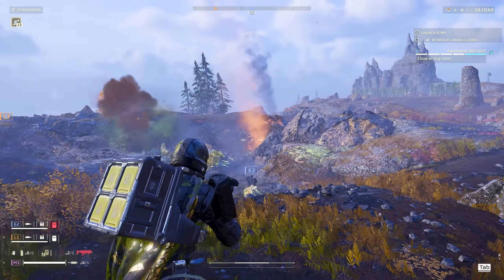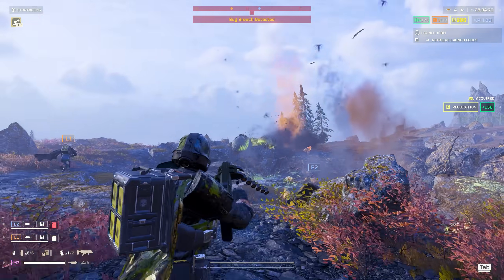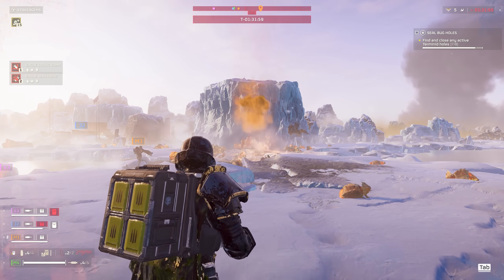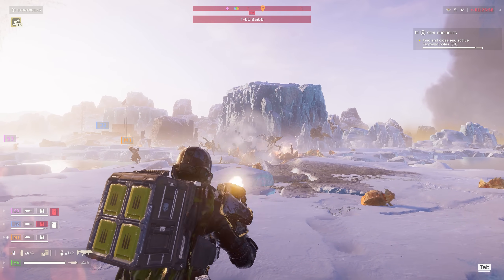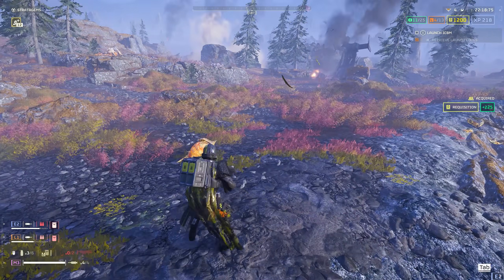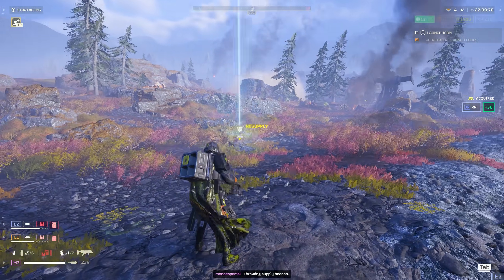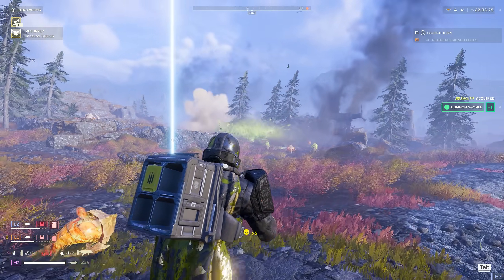The grenade launcher can also close bug holes and automaton factories by shooting into the vents, and is amazing at destroying bug eggs — definitely one of the first stratagems you want to unlock. Tip number four: if you pair it with the resupply backpack you can rearm yourself by pressing 5. Combined with the standard resupply giving four ammo boxes plus ammo scattered around levels, you can basically main the grenade launcher and go full auto in most encounters, making you the best fodder and medium enemy destroyer of your squad.